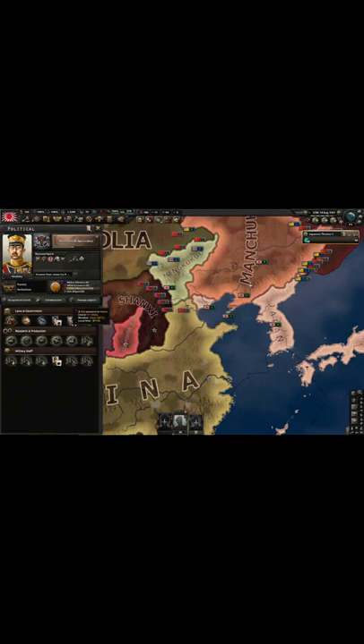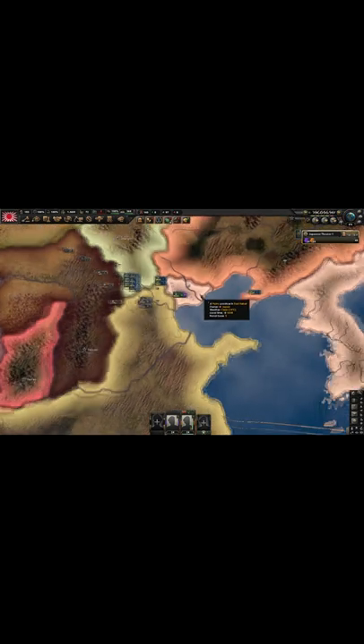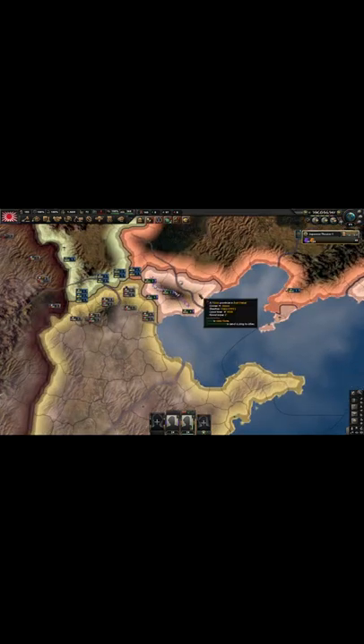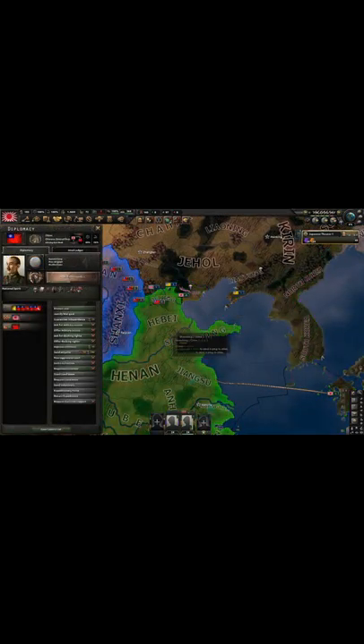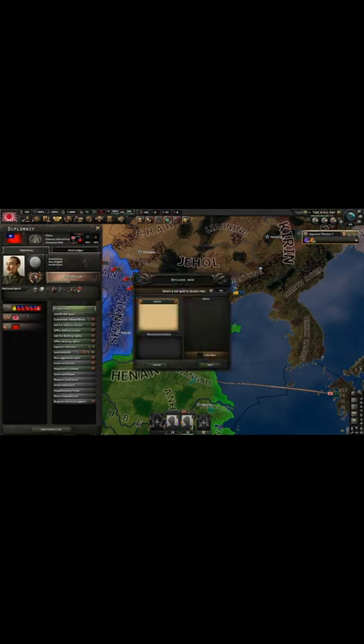Today I'm going to show you how to fix this. You get war goals against China by doing Marco Polo Bridge Incident. What you might notice is when you finish Marco Polo Bridge Incident, you don't only get war goals against China, you also get war goals against Shangji. Don't declare war on Shangji — declare war on China only.